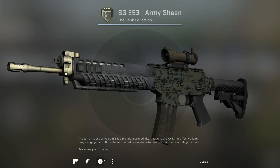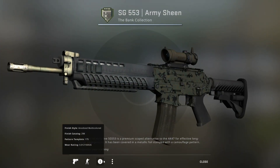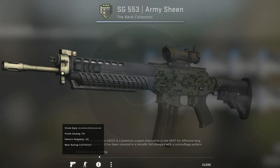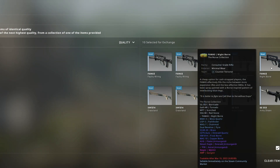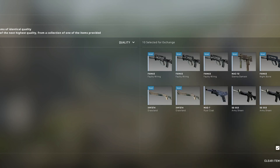Next up, we're back to the cheaper trade-ups. This is a consumer trade-up going for the Norse collection or the Militia collection. If we hit the Militia collection, I would chain it to get a factory new P250 Modern Hunter. This is very risky — it's only about a 15% chance to hit.